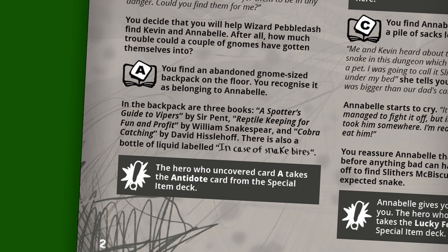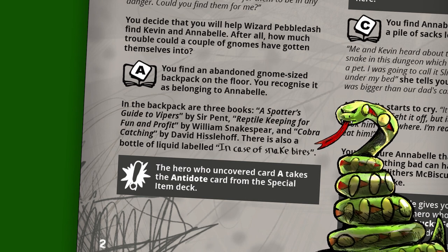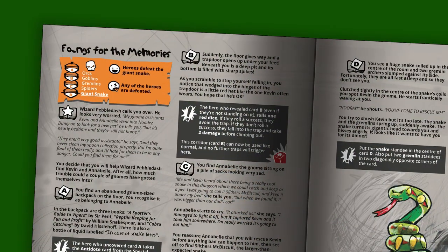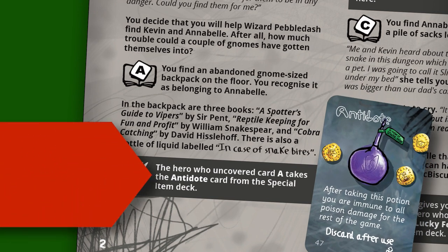When one of these story cards comes out, you look at the letter in its corner, find the corresponding entry in the quest book, read out the story and carry out any special instructions. For example, this is story card A in Fangs for the Memory. The story reads: you find an abandoned gnome-sized backpack on the floor and recognise it as belonging to Annabelle. In the backpack are three books and a bottle of liquid labelled 'In Case of Snake Bites.' After hearing the story, the hero who uncovered card A takes the antidote card from the special item deck.